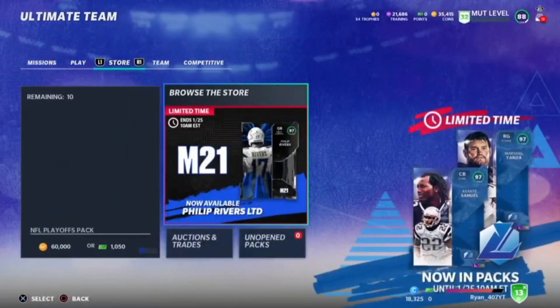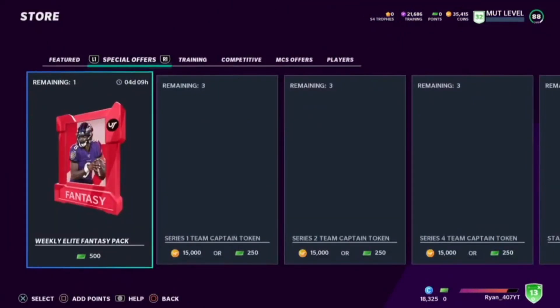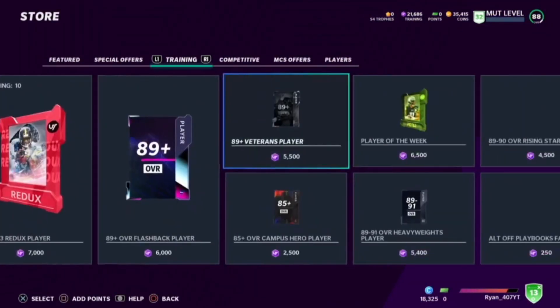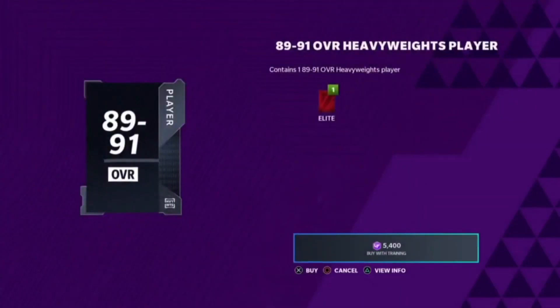He's about 115k worth of training. You're going to go to the Packs section, go to the Training tab, and hit these Heavyweights packs. I'll be able to buy — not quite four — I'll be able to buy three of them. So with three, we should make good profit.